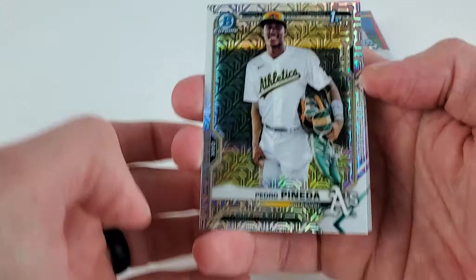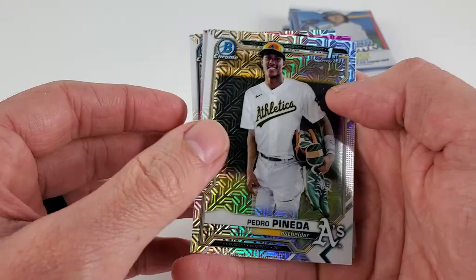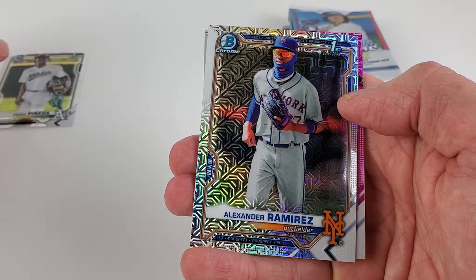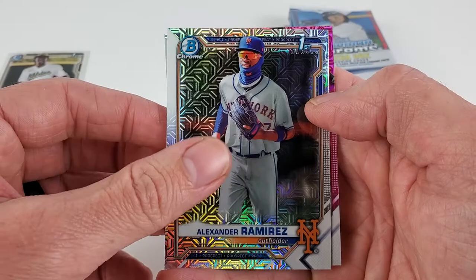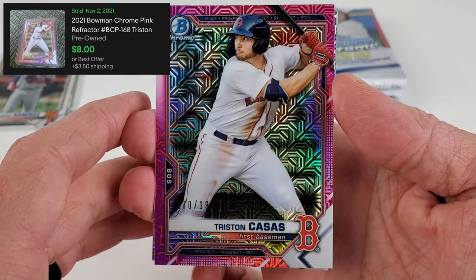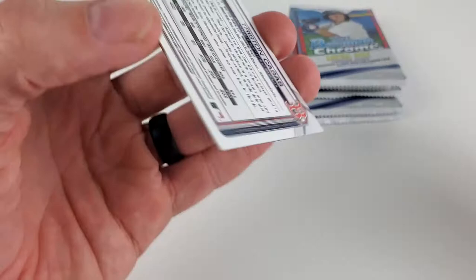So let's go ahead and pick up Pedro Panetta — decent, middle of the road. Just bumped into either a pink or a purple, I believe it's a pink back there. Alexander Ramirez, another first. And we do have a pink out of 199 — the Tristan Casas. Not a big huge name everyone's going after, but if you're a Boston Red Sox fan of course he would be — a pink parallel out of 199.